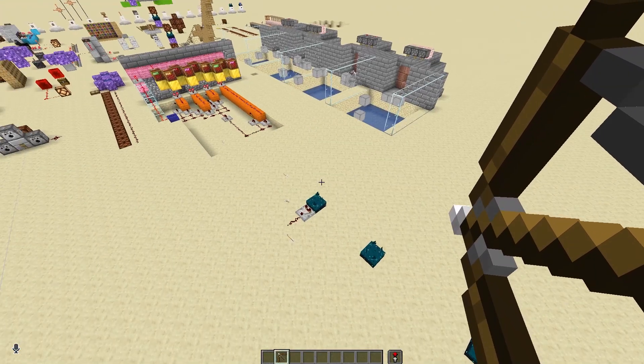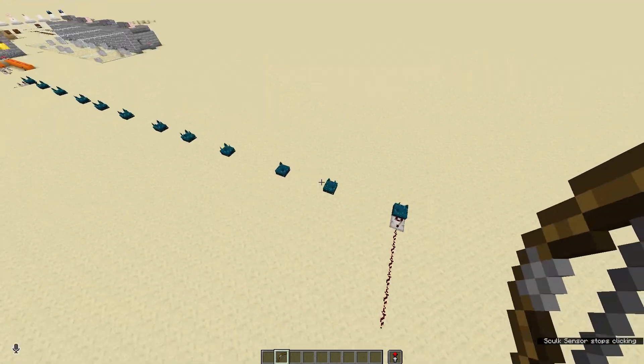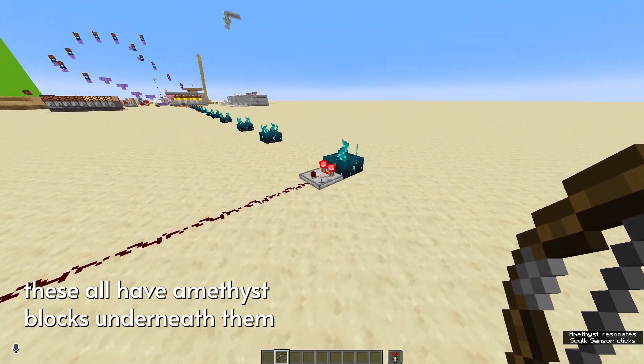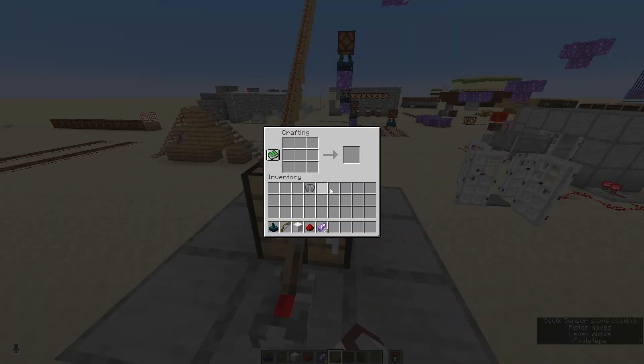If you remember, when the sensor detects an arrow hitting the ground it gives off a signal strength of 2. What's neat is that it can carry — so if it's activated all the way over there, this skulk sensor's comparator will give an output of 2. Now heading to the crafting table, putting a skulk sensor in the middle and three amethyst shards around it, we get ourselves the calibrated skulk sensor.